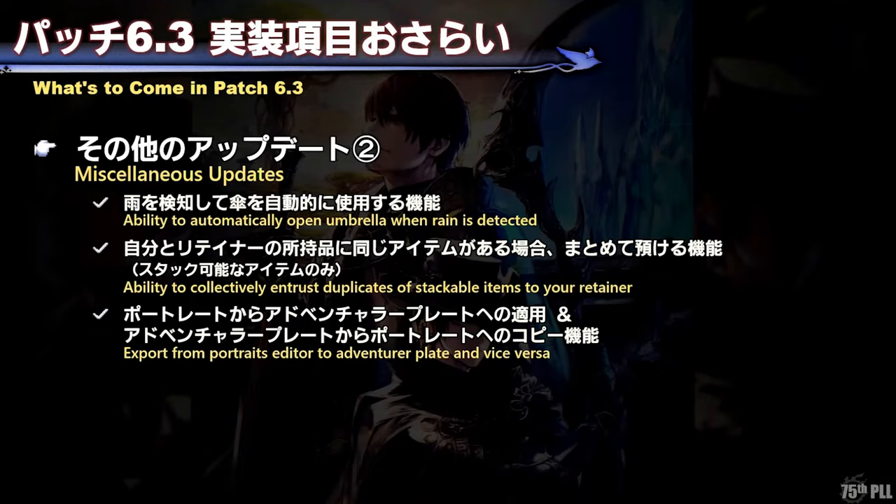This is an absolute silly update that no one asked for, but I think everyone's going to love it — when it rains in Final Fantasy 14, you'll be able to turn on a setting that will automatically take out an umbrella. I don't know why this tickles me so much, but I'm actually really excited about it. I hope they add more umbrellas for us to choose from. They might eventually add this for snow too, but definitely for rain in 6.3.